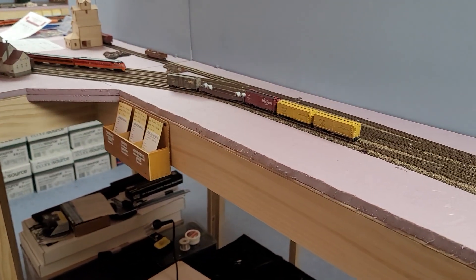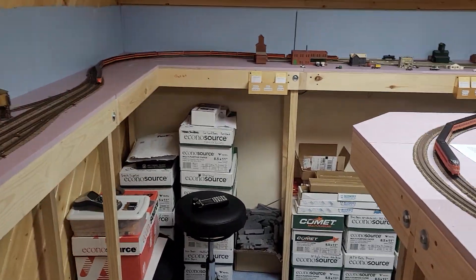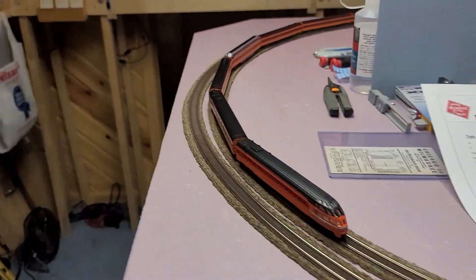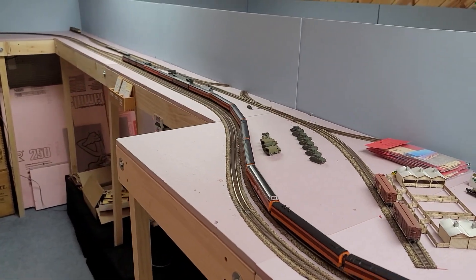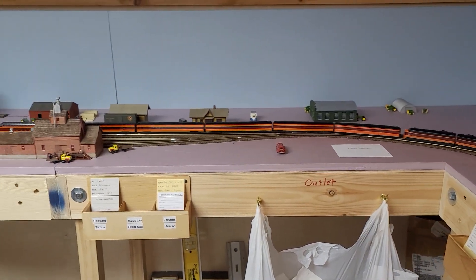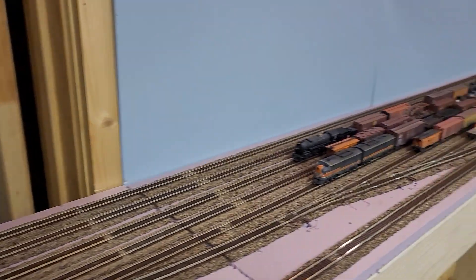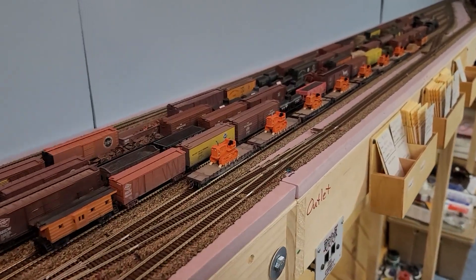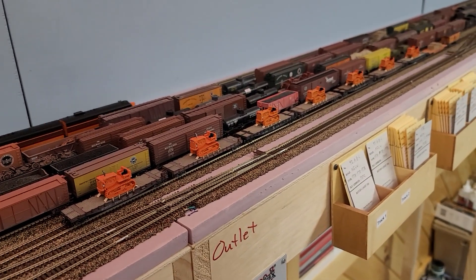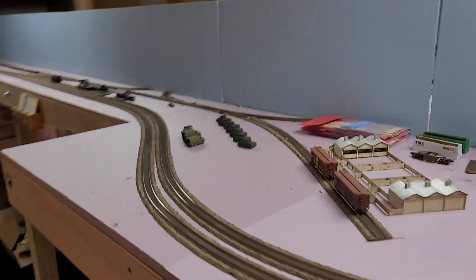There are two trains running right now. One is a new project — the Morning Hiawatha going westbound, and the other going eastbound is the Olympian Hiawatha, two different passenger trains that will each run once per session. There are also four way freights parked in the yard, plus a special move — all these crawlers that are manufactured in Milwaukee and heading west.